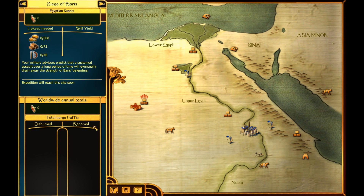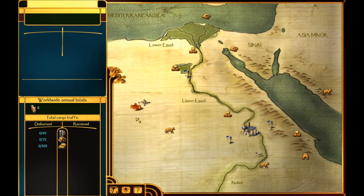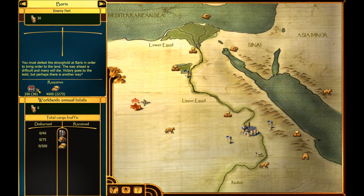So I was actually wrong about this. This is actually an external camp, and what will happen is every year we'll send food, bricks, and weapons to this outpost. I believe every year that we do, the number required to actually siege the city of Baris will go down. But we really don't have time to wait around for that - once we attack Baris, I'll probably show that off in a later video.